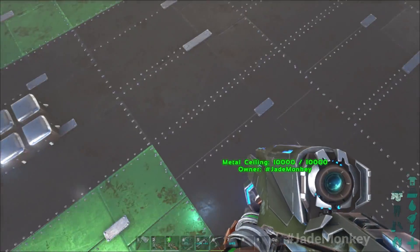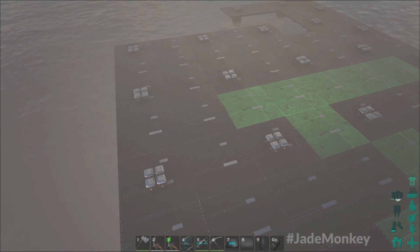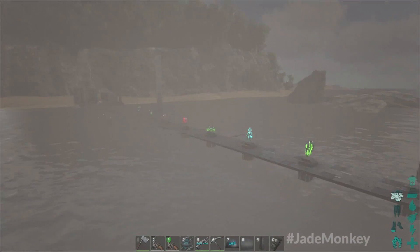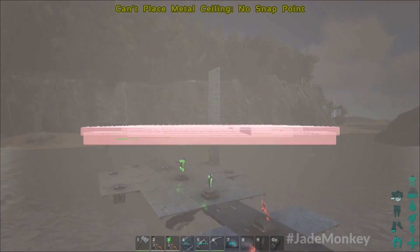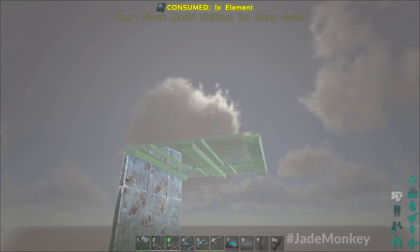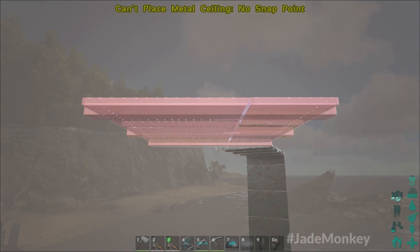The jetpack is spacebar when you have an element. If you hold shift on PC — I'm not sure what the button is on console — there is a key to hold your hover. Even in the short time I've used this, it's fantastic for placing structures. If I want to do an elevation change, I jump, hit the hover button, and use directional input to position myself. Has it ever been easier to place things? The answer is no. This is the best.